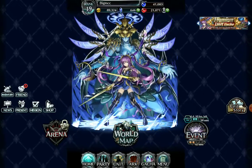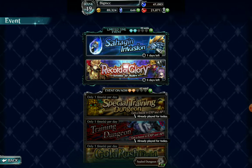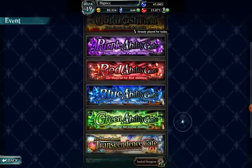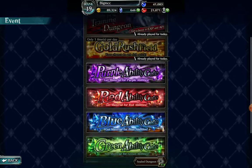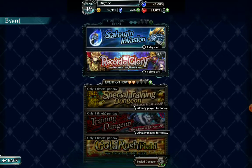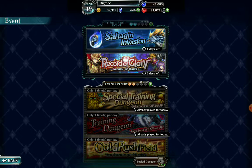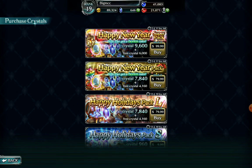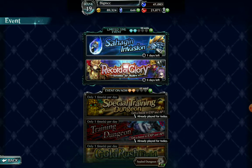As far as events are concerned, we just finished the holiday thing - I didn't pull any of the arcs or characters I wanted, but that's fine. Right now you have the ability to get all the color crystals and stuff you need, you can work on transcendence, and more importantly there's a training dungeon you can do once a day plus a special training dungeon. Not only do you get a lot of experience and zell, but every day you play you get extra crystals - so it's completely worth doing.